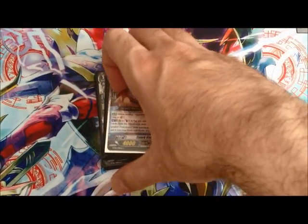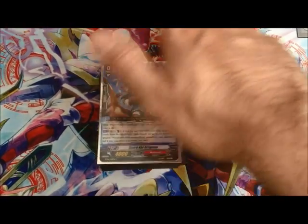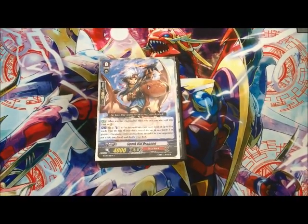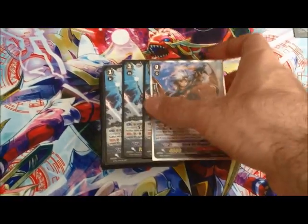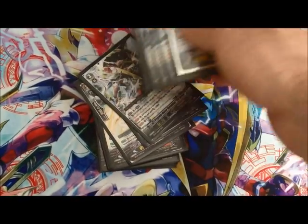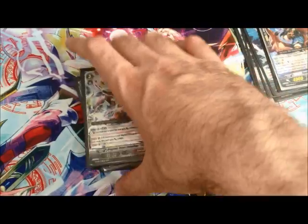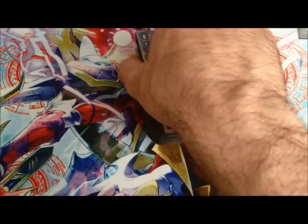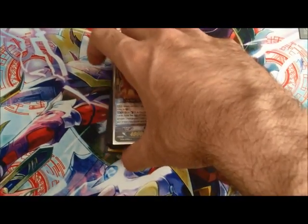Narakami have never really had good stuff to work with over the last while, but starting with this set, that changes. Number one, the classic Vermilion builds are getting a new boss monster. I actually proxied this up to have some games at locals, and I have a really good idea of where I want to take the deck. Starting with this set, Narakami gets some good support.